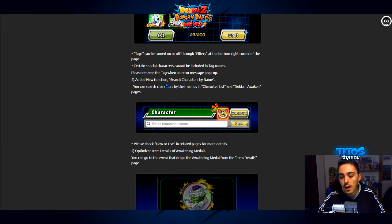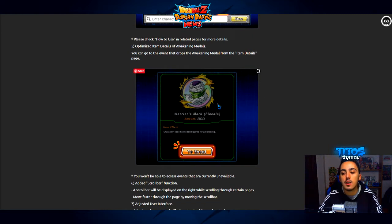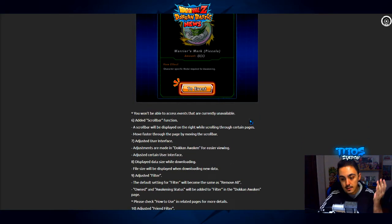They also added a search characters by name function — you now have a search button and can type out the character name to find it, which is great if you don't know where it is in your gigantic character list. Another new option is on the metals page: when you check out the medal details, there's a new 'to event' button so you can click it and go straight to the event where you can get those medals. That's really helpful for people who don't know which event to run.